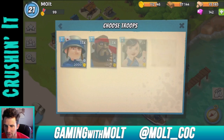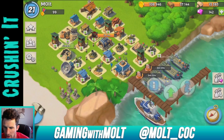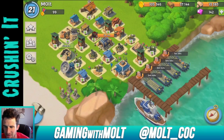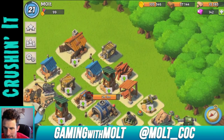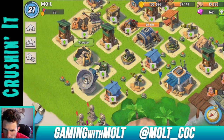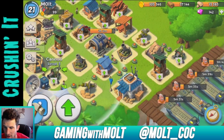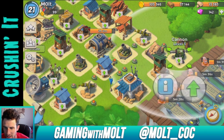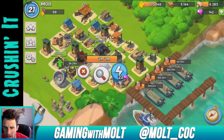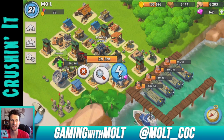I'm going to change troops and do all warriors now. Let's see how this goes — it should be pretty interesting. For the upgrade, I don't want to do the machine gun — that one's level seven, this one's level six. The cannon is a good one to upgrade because those annoy people. Both cannons are level three, so we'll upgrade this one right here. Later today I'm going to need 63,000 more gold to upgrade the heavy, but that's going to be it.